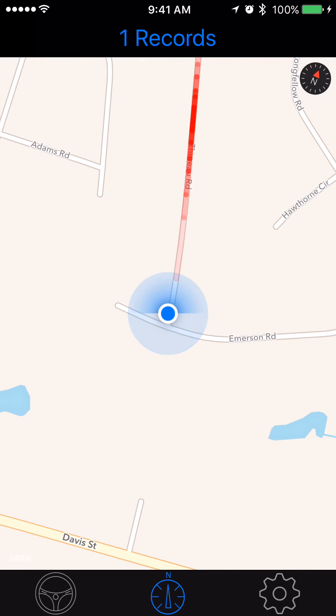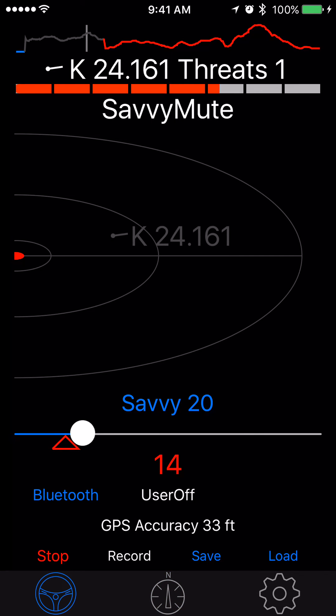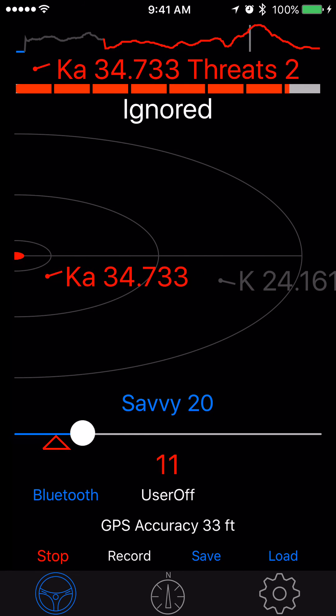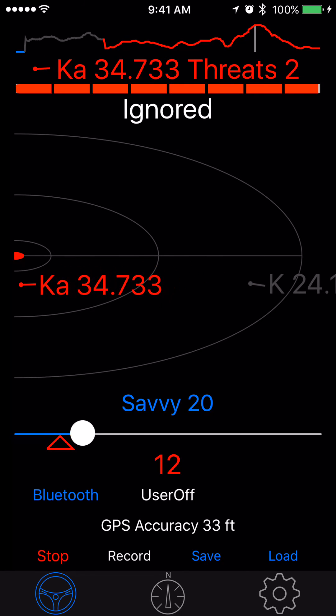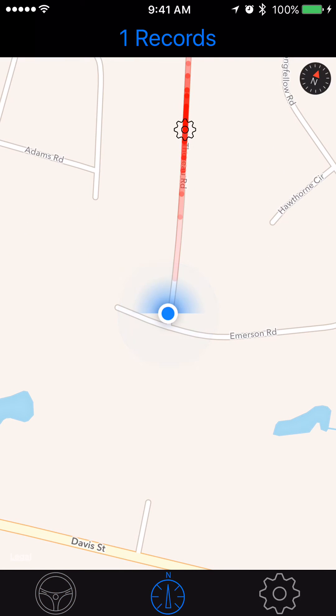I should probably shut off the heads-up display — it keeps rotating the map. So now I'm back in the gray area on the map. Or if I want to jump right to the red peak, I just click there and now I get both bogeys and the KA is really strong. And now if I go back to the recording, I'm in the KA region.